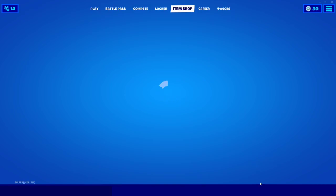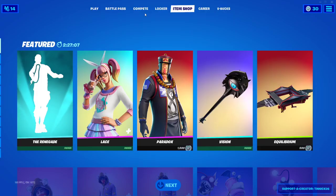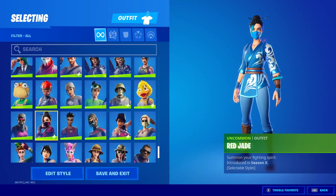All you guys have to do to enter is subscribe, drop a like, hit the bell, and make sure to use my code in the item shop. Drop a like, subscribe, hit the bell, and make sure you use my code in the shop. I'm gonna give you guys a minute to see this skin.